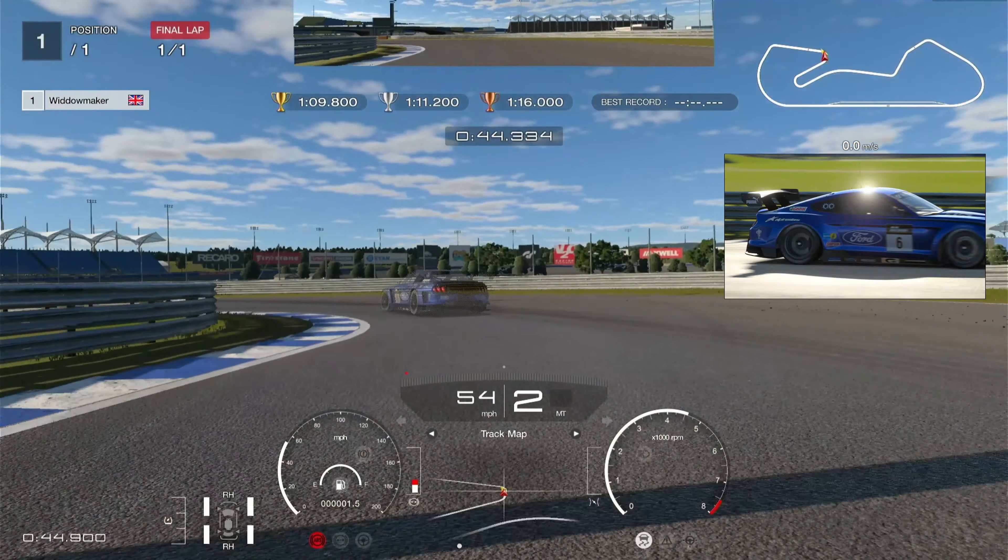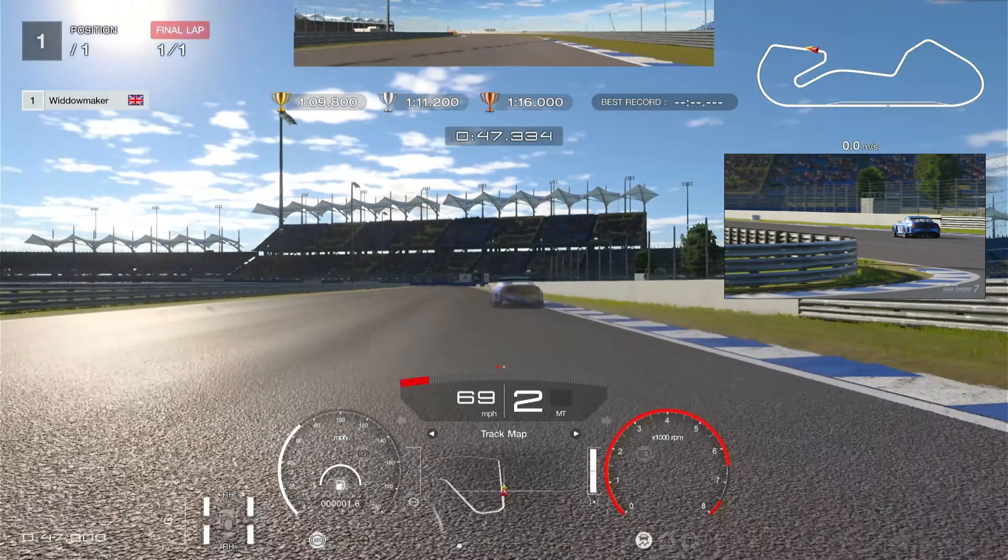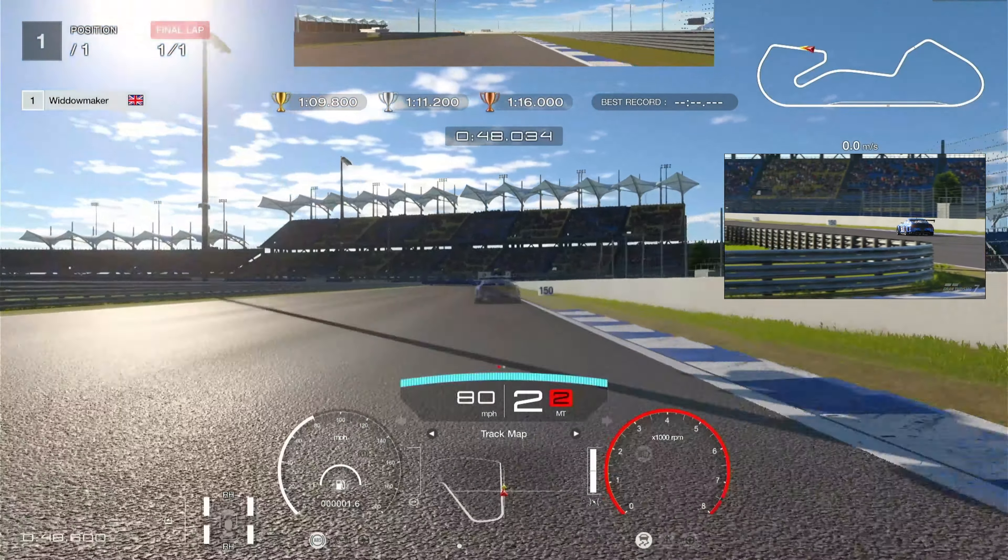The braking point is underneath the bridge. We're going to change up to fifth, then brake on the shadow, and go down to second gear. Hit this apex late and try to run it out as wide as we can on as much throttle as we can.